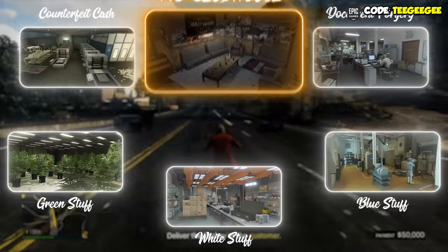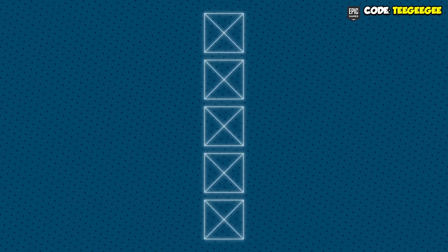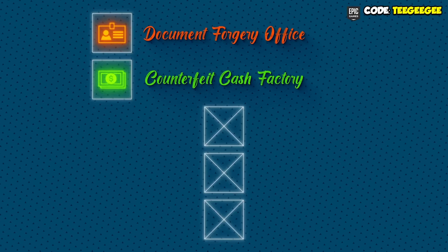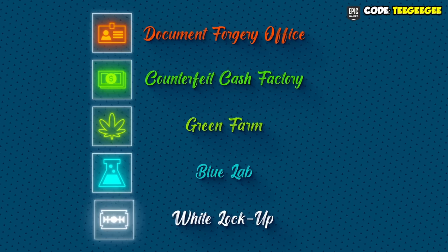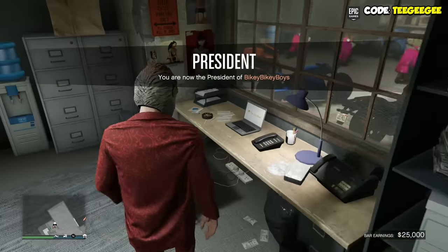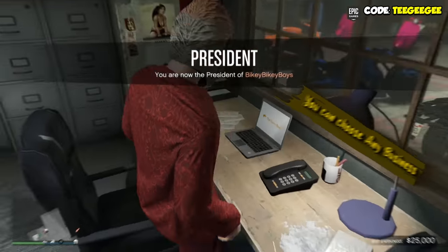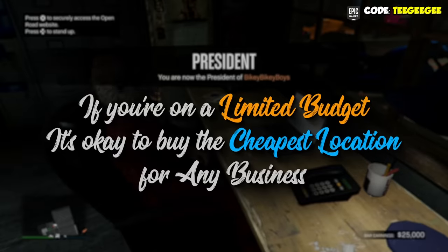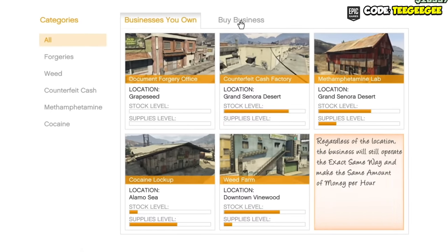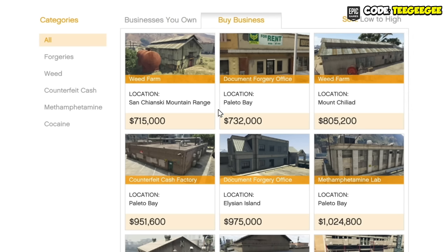Now let's get on to the rest of the MC businesses — the other five. This is where the real money is made. We've got five different businesses, each creating a different type of product. To buy these, go into your MC clubhouse office, set yourself up as MC president, and sit down at your computer. The game will let you choose any of these businesses and buy them. If you're struggling for money, it's completely okay to buy the cheapest location — the business will still operate the exact same way and make you the same amount of money per hour.